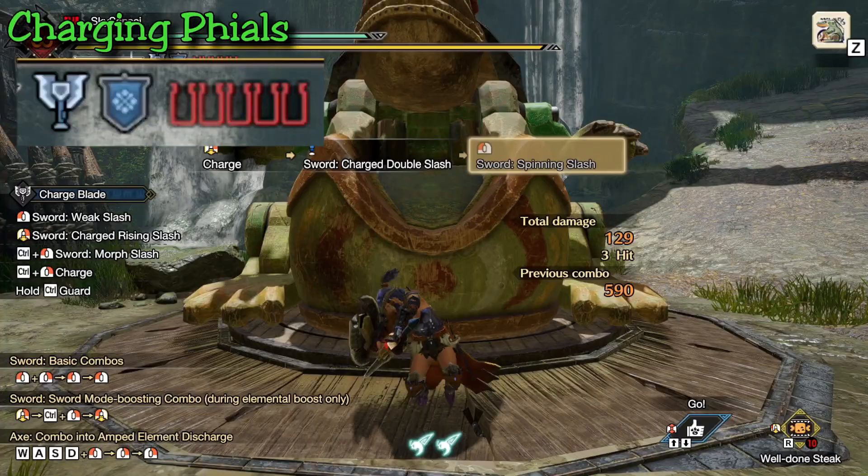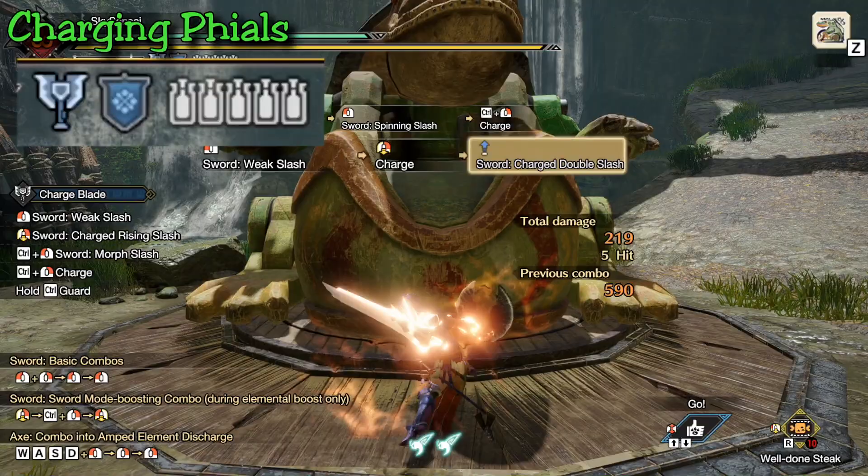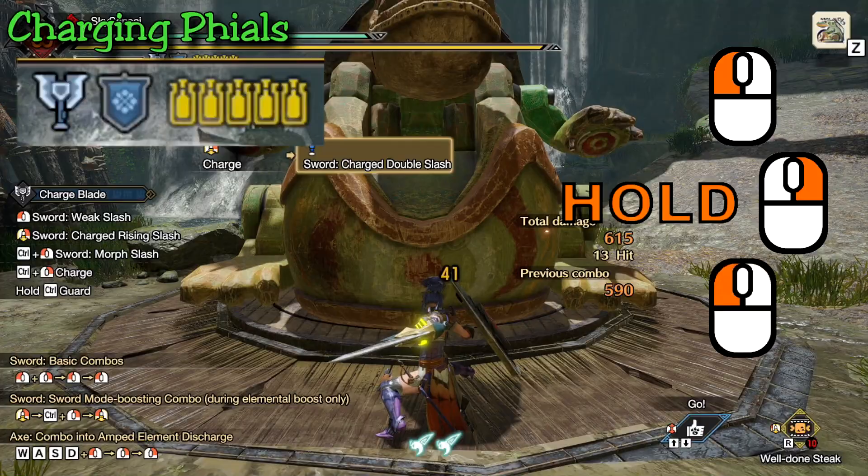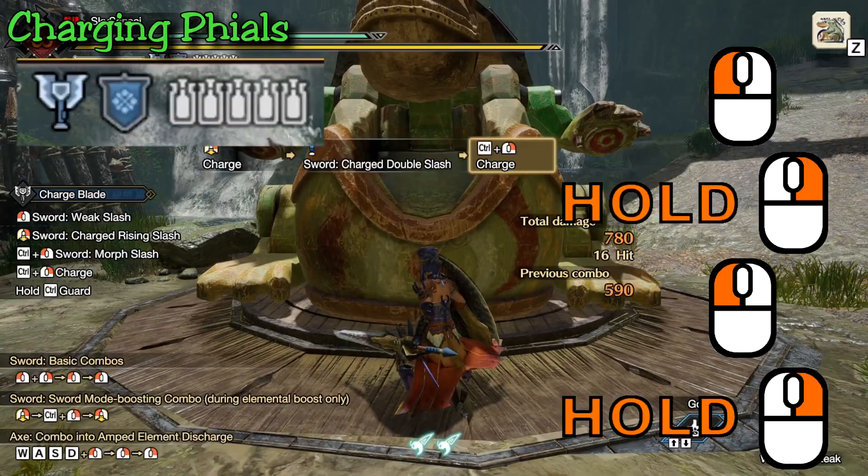Your phials change color as you damage the monster, going from grey to yellow to red. Grey means you have no energy, yellow means they will fill up half your phials, and red will fill up all your phials in one charge. The easiest way to get to red from grey is a single weak slash, followed by a heavy charged double slash, a spinning slash, and then finally another heavy charged double slash.